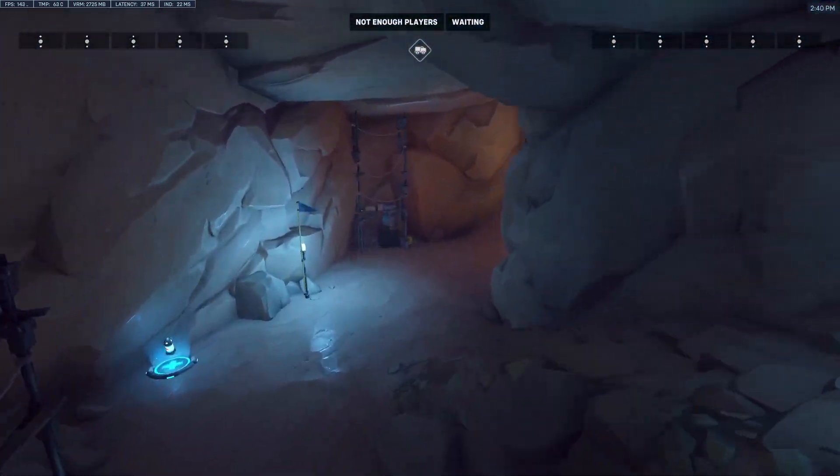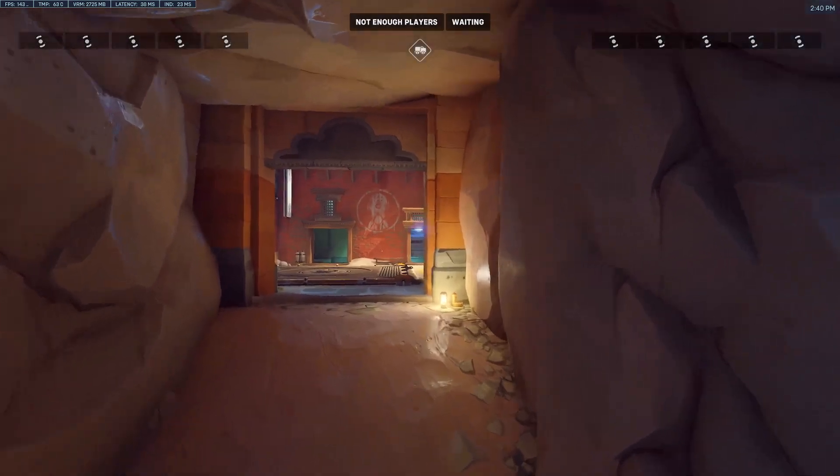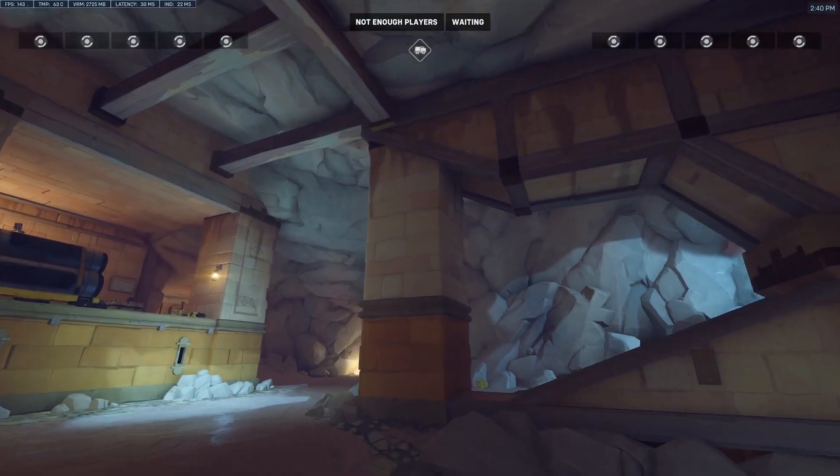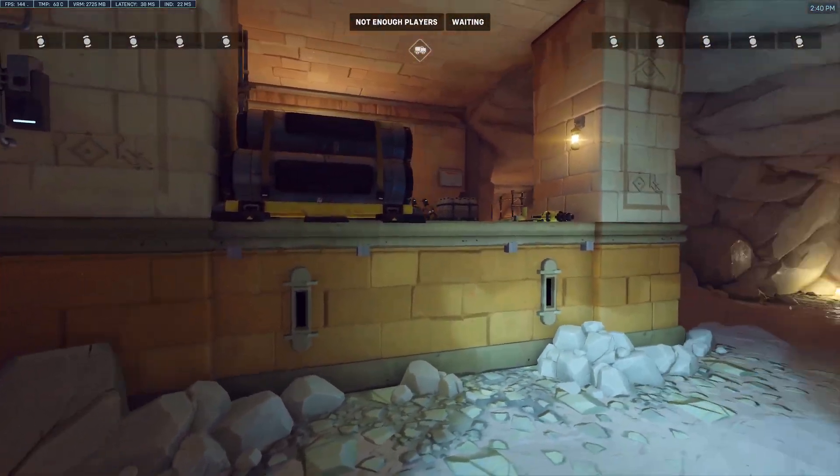Oh okay, this is cool. It leads back up to first point, so I guess there's another sort of flank route there for the attackers to go behind the defenders if they take high ground up here.